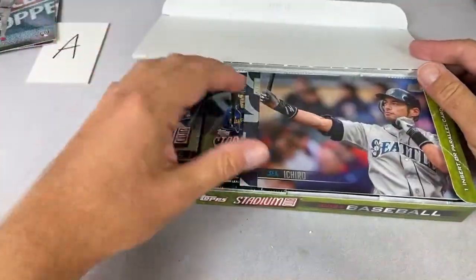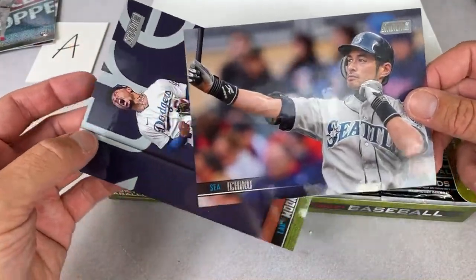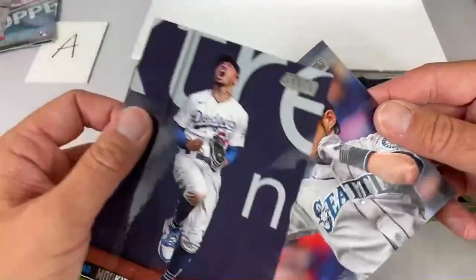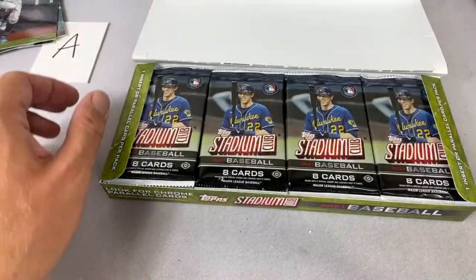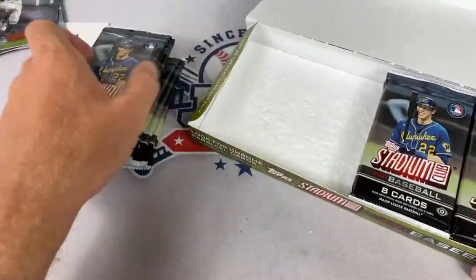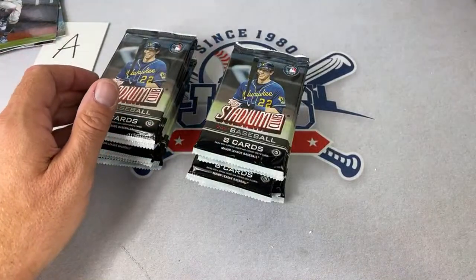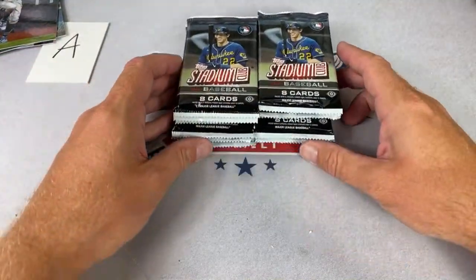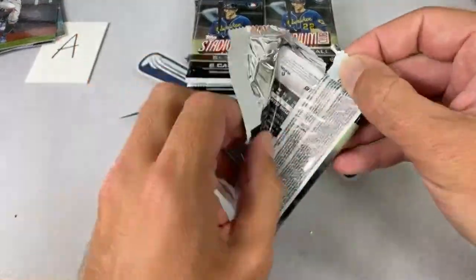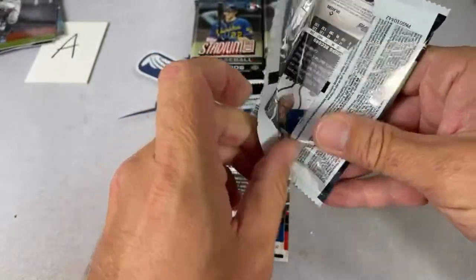Jason says he's been to Lincoln Park — I have not. There's a double box loader: Ichiro AND Mookie Betts — two for the price of one! That's the first time that's happened in any of our Stadium Club boxes. Brian says the Johnny Bench card is kind of creepy — I'm glad he pointed that out. Johnny Bench smiling holding balloons surrounded by smiling kids — we'll have to look at that one again next time.